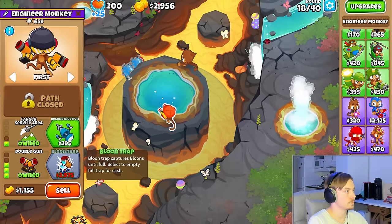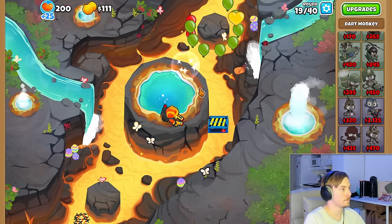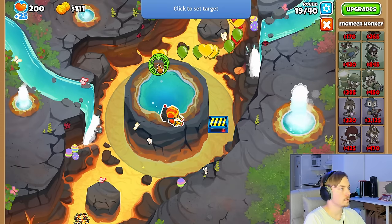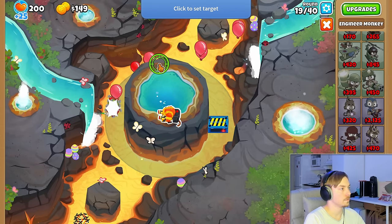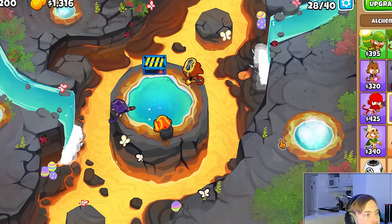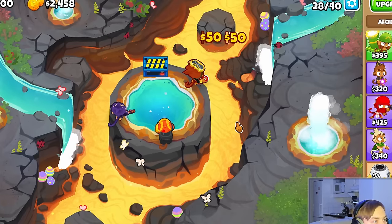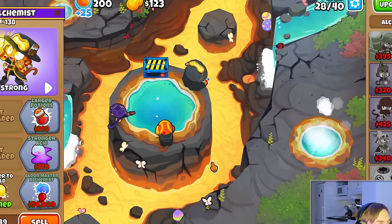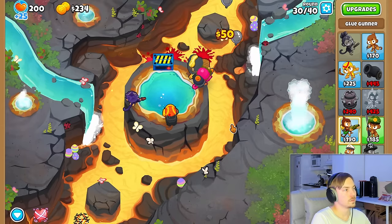The first bit of cash we earn will go towards a balloon trap, which will be our first method of farming. We sold the dart monkey so it won't steal any pops, and the reason we placed the engineer so far back is so that it won't steal pops from the trap. As we reach round 28, it's time for the first lead bloons. Here we get a lead to gold alch, which we later upgrade into a rubber to gold. We set the alch to strong and then get a 0-2-2 glue gunner also set to strong.